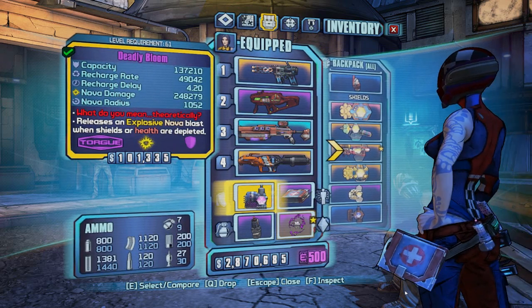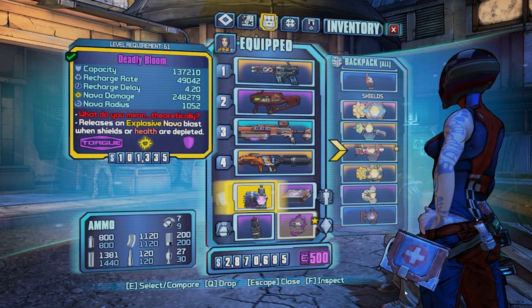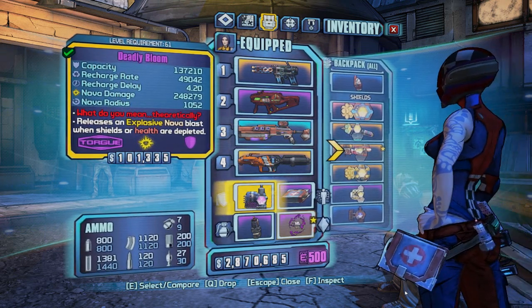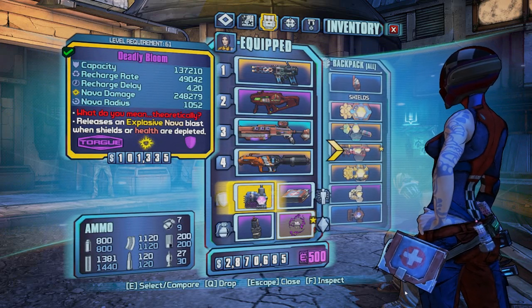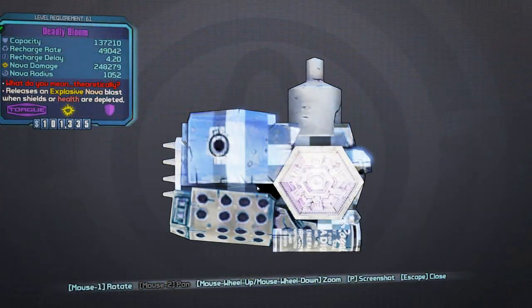Unfortunately I don't have any simple shields to show you, so most of the shields I'm going to show you are special or very rare shields that you can get hold of within Borderlands 2, but the principles behind the numbers should all pretty much be the same. So firstly we're going to take a look at this one here, which is the Deadly Bloom.